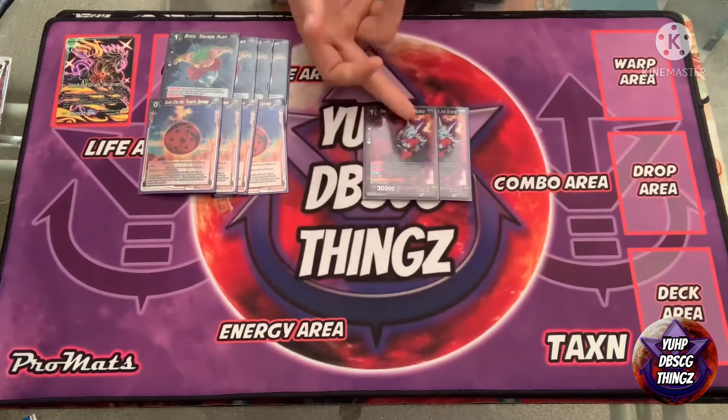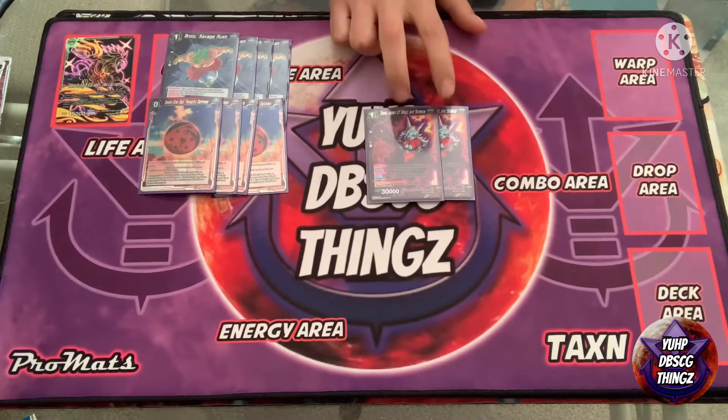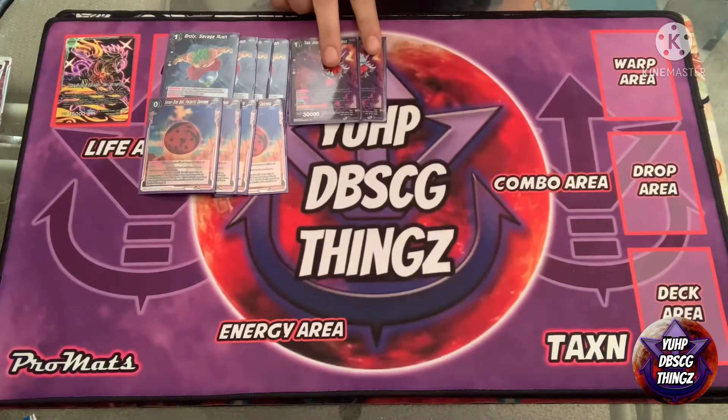So we've got a decent little package to start off our game plan for Broly: four ball, two Toa. Toa is completely optional — I've been thinking about cutting it actually. I think this would be a better slot as a True Fighting Spirit Goku.